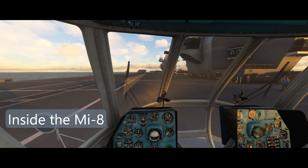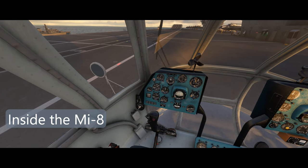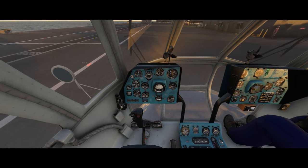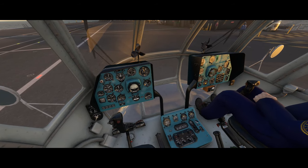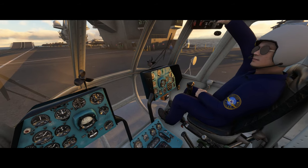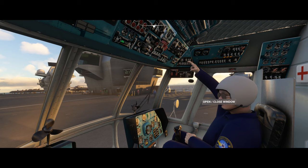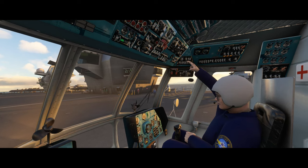Inside the cockpit the textures on the consoles look pretty good, although I feel the textures on these window pillars could be improved. But otherwise it looks pretty good in here. Although I'm not sure why the co-pilot has his hands sticking in the air like that — maybe he wants to visit the little pilots room? Who knows? It is a little odd so I'm going to get rid of him.